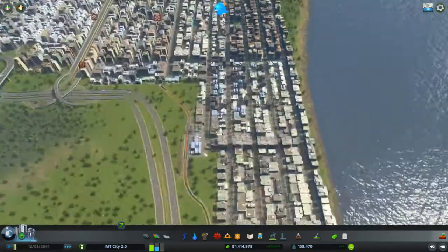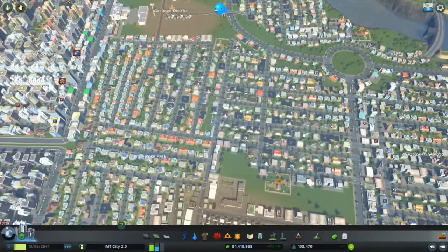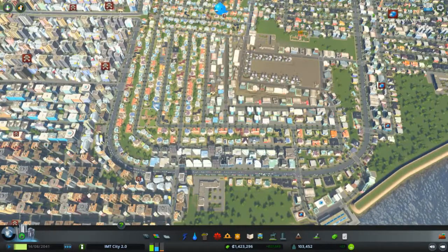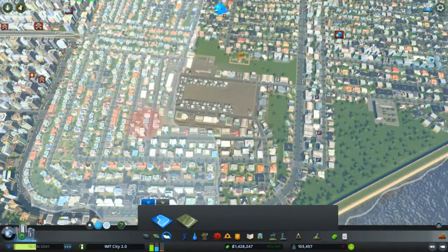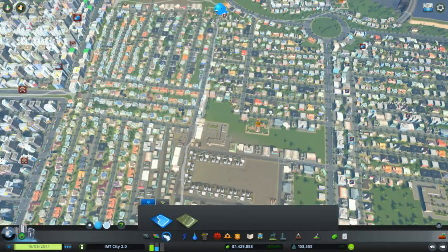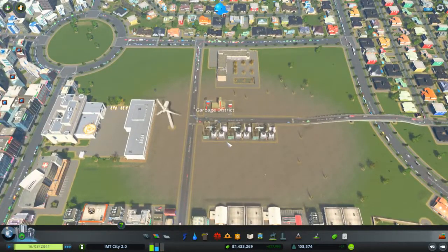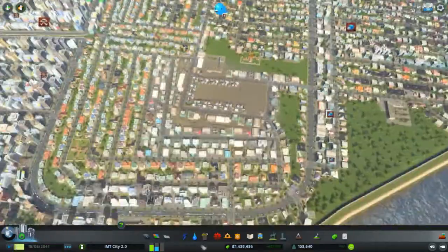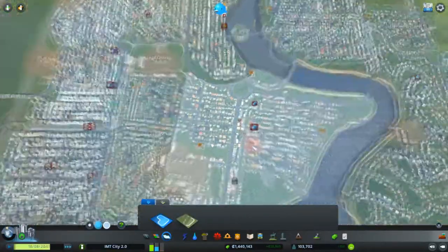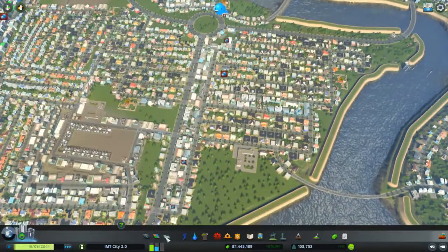We also made Oak Hills — another district with high residential, offices, and some commercial zones, which is very nice. After that we went to Brian Rose Park, which is this district over here. We also have a garbage district in between, just for garbage disposals so we can collect everything. This might be the biggest district we have.